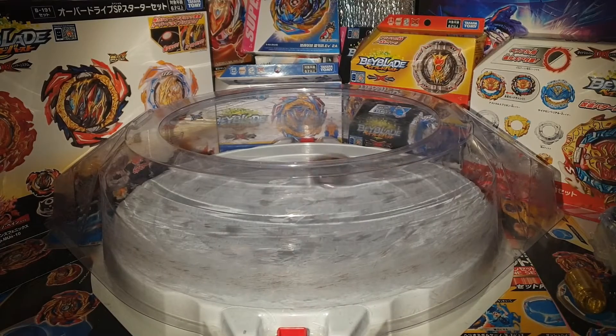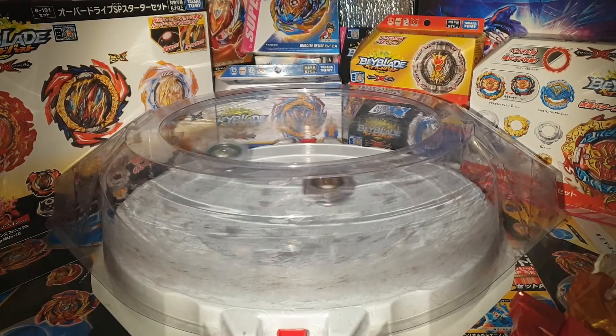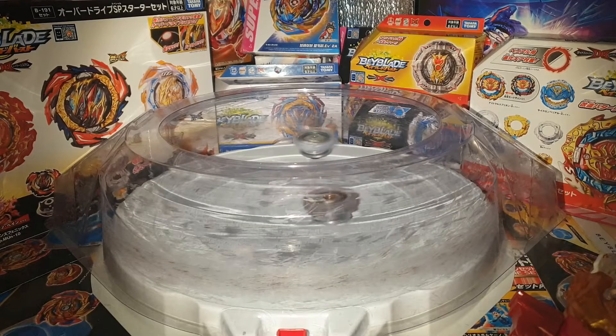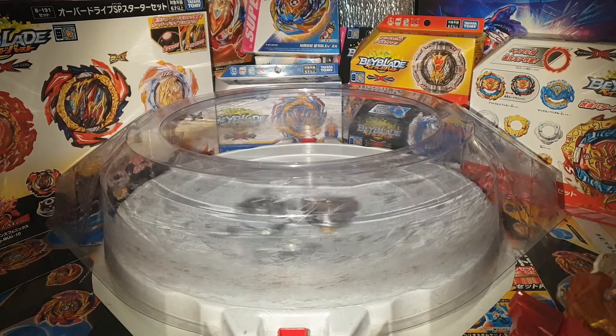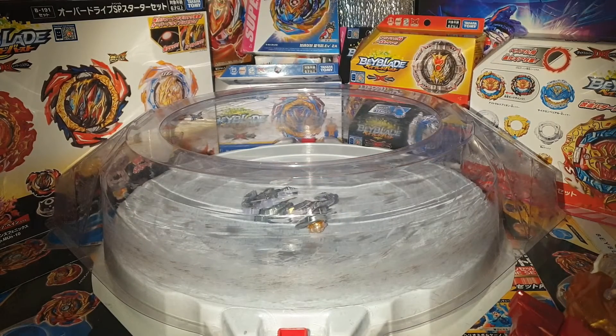Round 4, strike! Alright. The stalling strategy is not helping Longinus out at all. But it's a draw again. That one goes to no one — no points are being rewarded. It's still nil two.